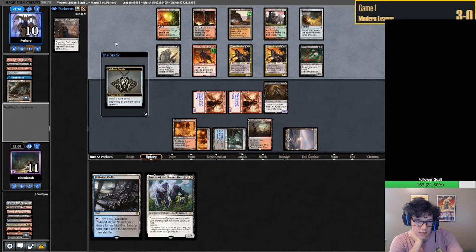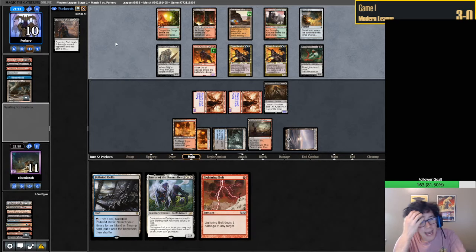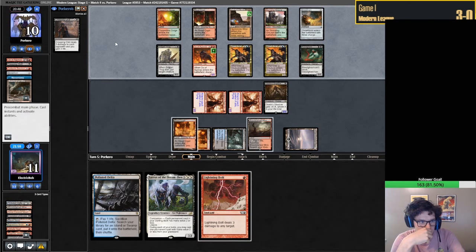We can - definitely don't think we're dead here. If they attack us, they are probably dead. Awkward, because we are very close to killing them, but not close enough. If they Creeping Chill and attack with everything, we're at 8. Then they would technically have lethal, although they don't actually.